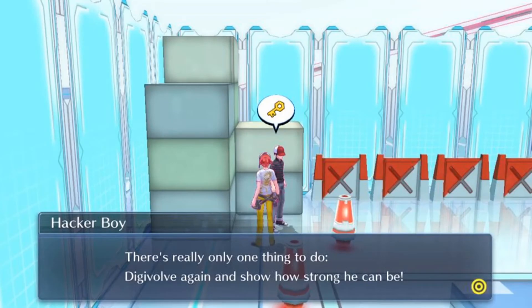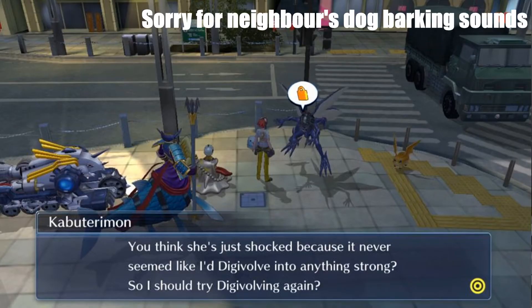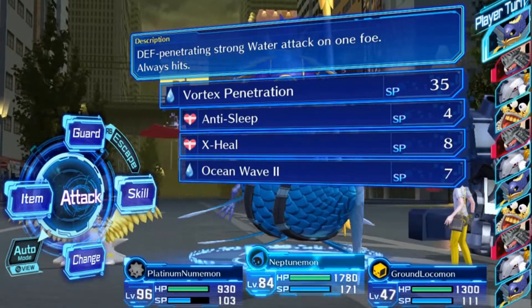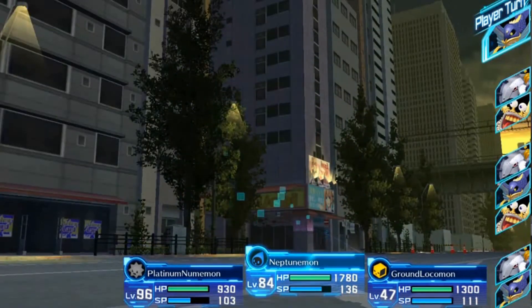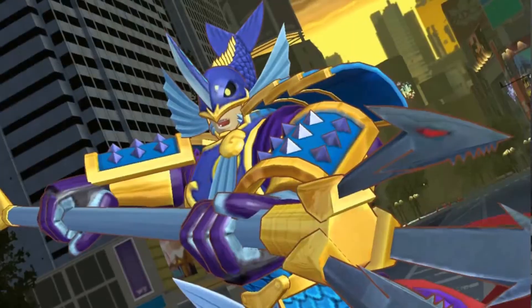I decided to resume the original Kabuterimon case. Back in the free area where Kentarosmon had interrupted, we found a hacker boy whose advice was that maybe Kabuterimon hadn't Digivolved strong enough. I returned to Kabuterimon with that suggestion, and he asked us to help him train by fighting us. We fought Kabuterimon — my boy Neptunemon, my MVP, just one skill: Vortex Penetration. One shot, one kill.